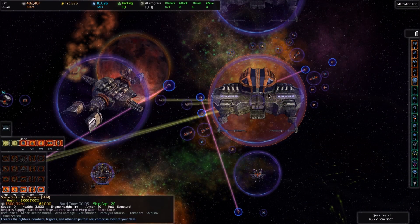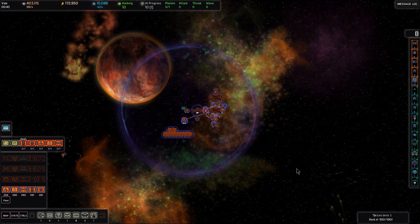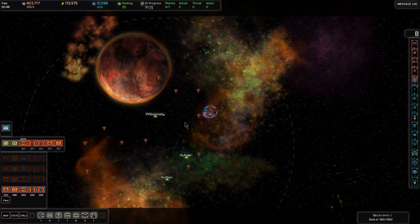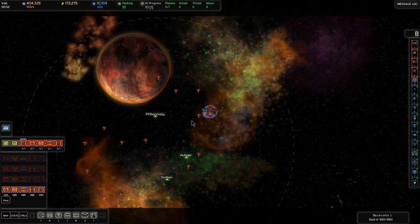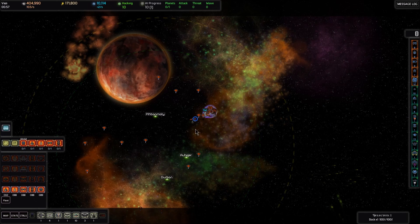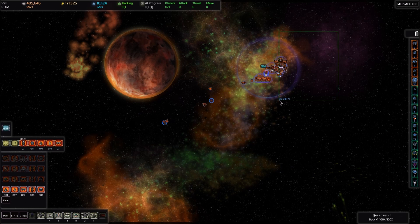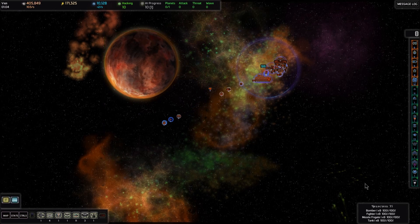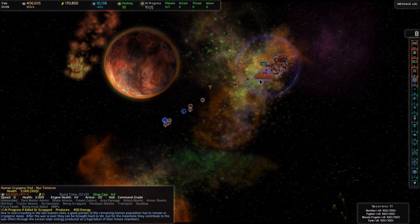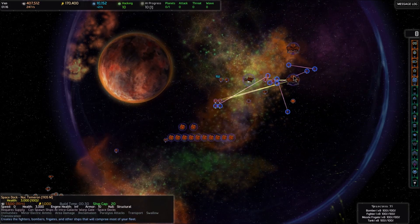We don't want all these ships to pile up willy-nilly on top of the space dock — we want to give it a rally point. With the space dock selected I'm going to zoom out to view my whole home system and right-click out somewhere in the direction of those warp gates. Now the space dock will spit ships out right there. If I draw a box around everything it'll only select my military units, and I can right-click to move them all to that spot so buildings are clutter free.